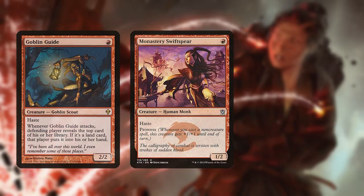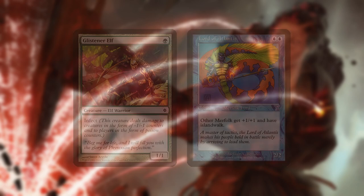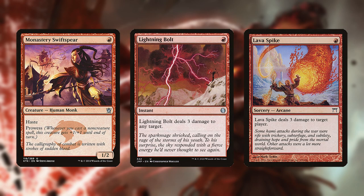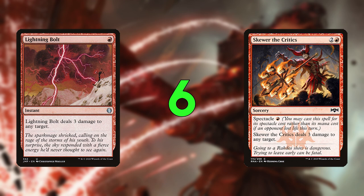Burn uses cheap creatures with haste and direct damage spells to aggressively pressure the opponent and can win as early as turn 3. One of the things that makes Burn such a powerful deck is, as opposed to other aggro decks, that it attacks from multiple angles. Even if you deal with its creatures, it can still burn you out with spells. A common play pattern is that the Burn player will get their opponent to a low life total, like 6, before they stabilize and then only has to draw 2 spells to finish them.